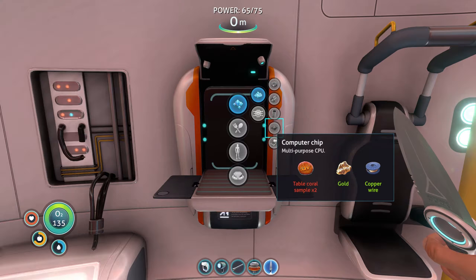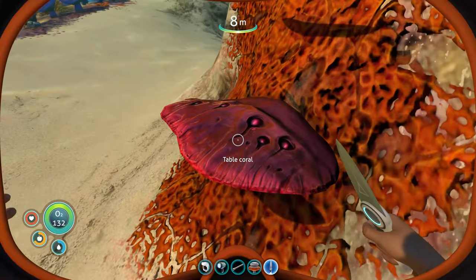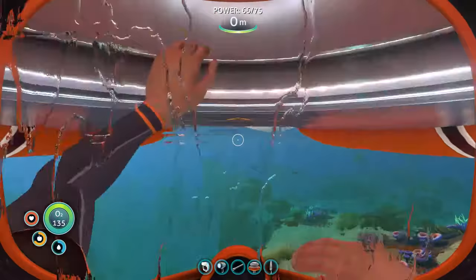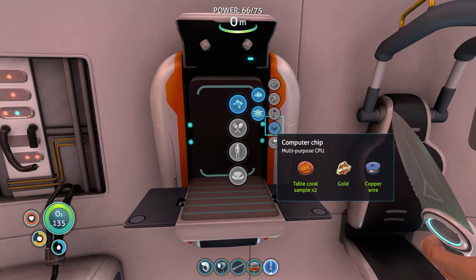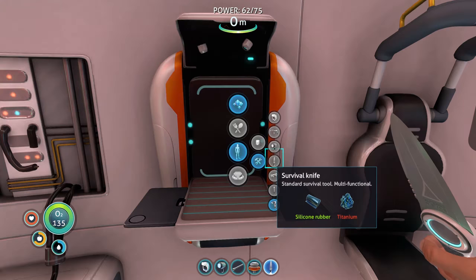We made a wiring kit last episode too. Let's look at the computer chip ingredients — we need copper wire, gold, and table coral sample, which we can now collect with the survival knife. I think it's right outside actually. This stuff right here is table coral — we just slice it. So now we can make a computer chip. Multipurpose CPU — and that unlocks advanced wiring kit. And that allows us to make a habitat builder.